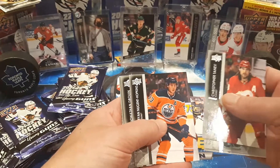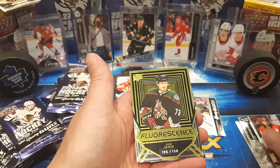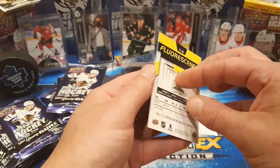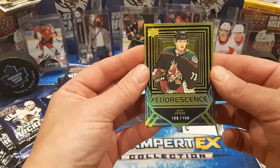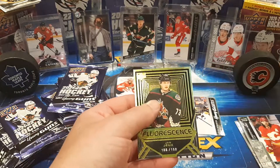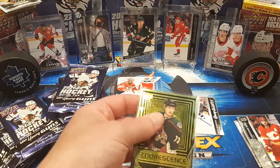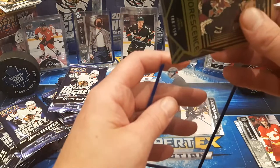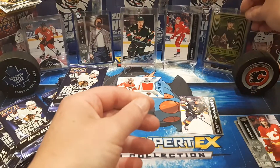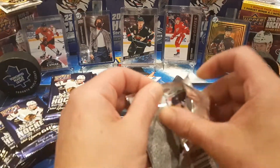Very nice, I have not seen him yet. Nugent Hopkins, Druin, Lindgren, and what is this — we've got another Fluorescent, Jan Yannick. I believe he is one of the Young Guns from this series, and we pulled his numbered Fluorescent out of the first pack along with a Young Gun, 105 out of 150. That is very, very sweet. We're going to sleeve that one up right now and put him up on one of those little stands.